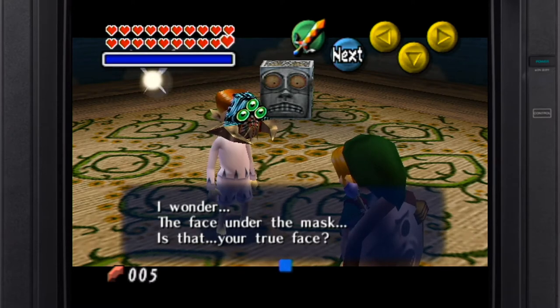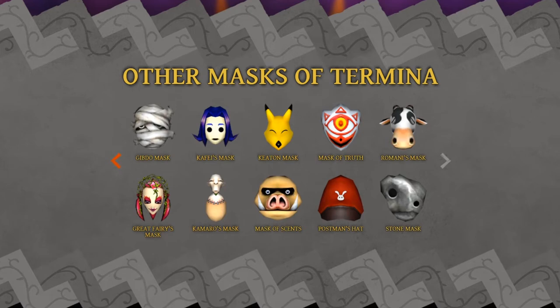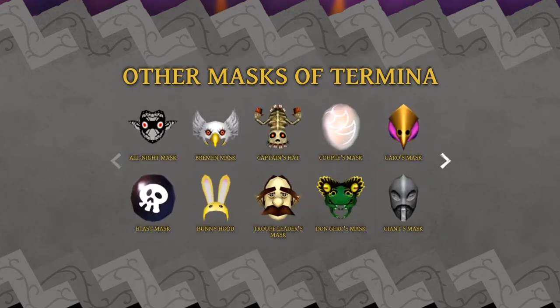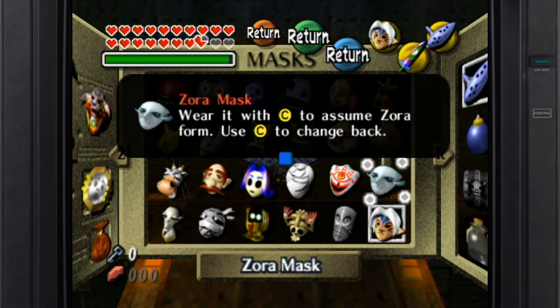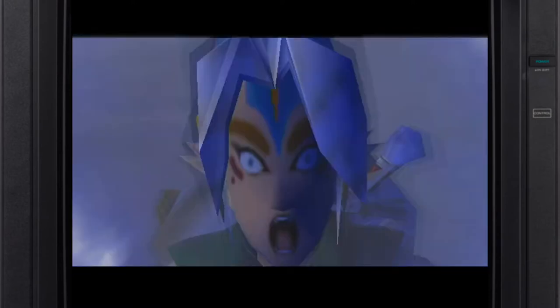There are 29 masks in total the player must gather throughout their adventure, with 24 able to be donned by the Hero of Time. This right-hand column depicts the transformation masks, allowing Link to take on new forms ranging from a giant version of himself to a literal god.